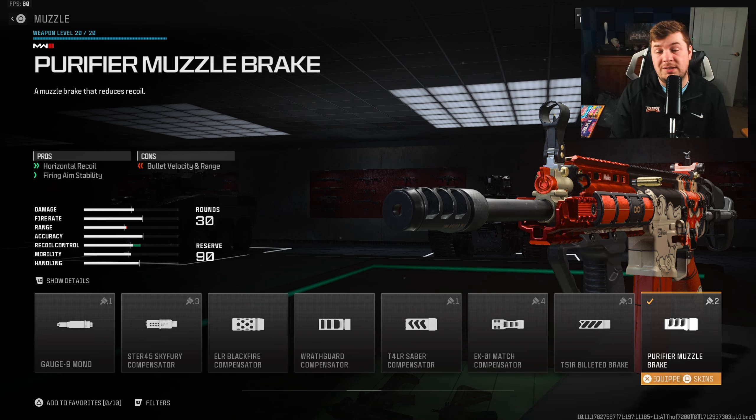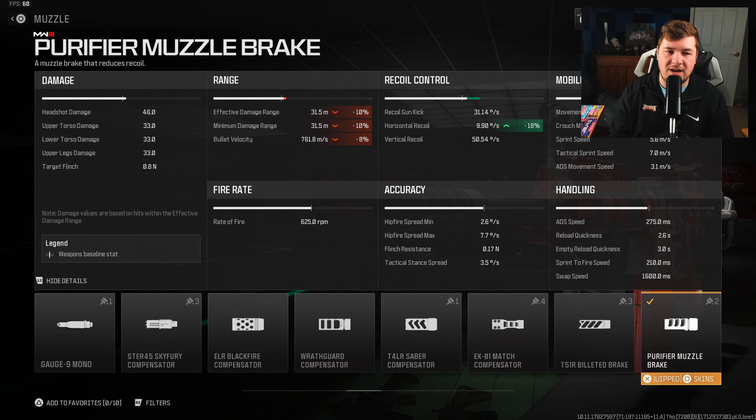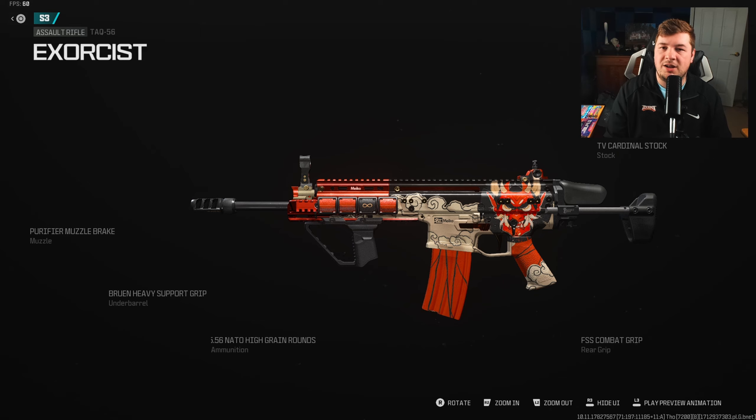Our final attachment is the Purifier Muzzle Brake S4, for more horizontal recoil control and fire aiming stability. Normally you'd see me using the Zem compensator here, but after trying it out, we don't sacrifice any aim down sights speed and the weapon is very steady with this attachment. We get 18% to horizontal recoil control plus the addition of fire aiming stability.